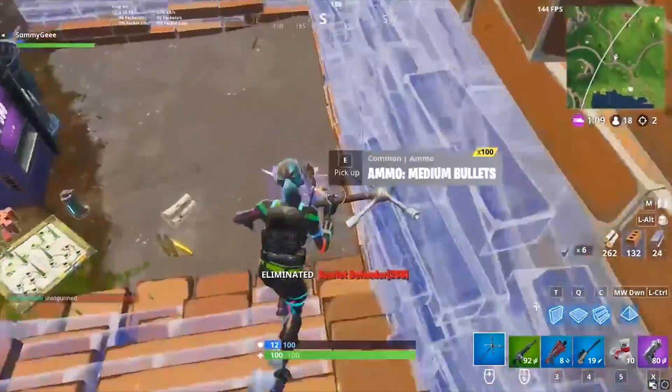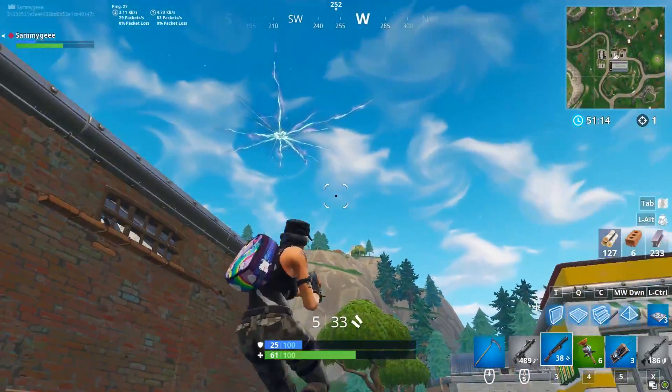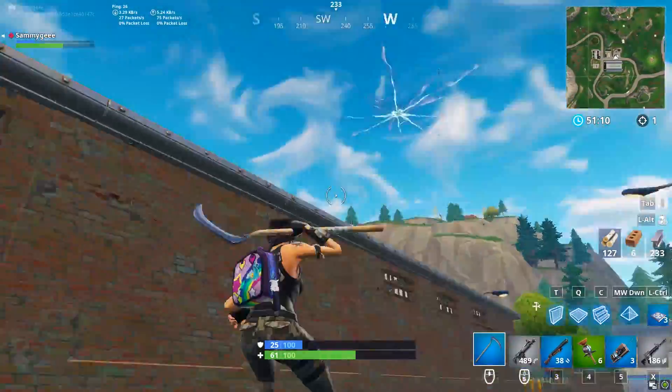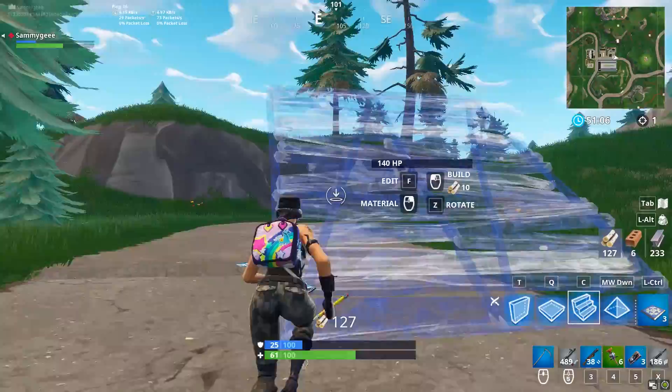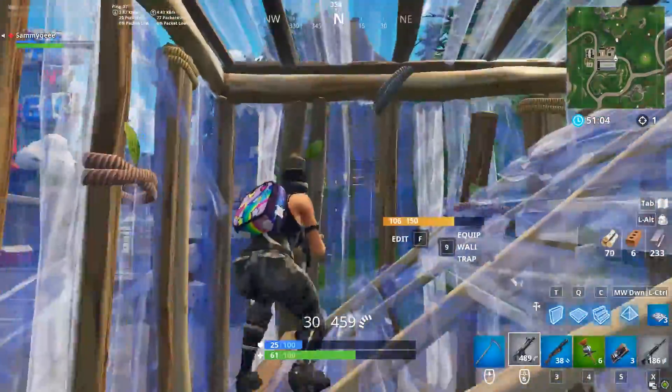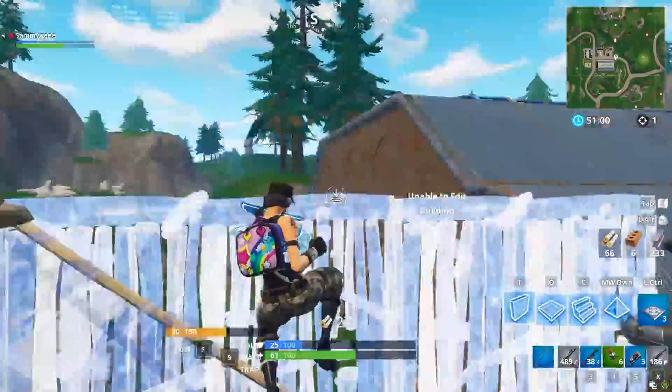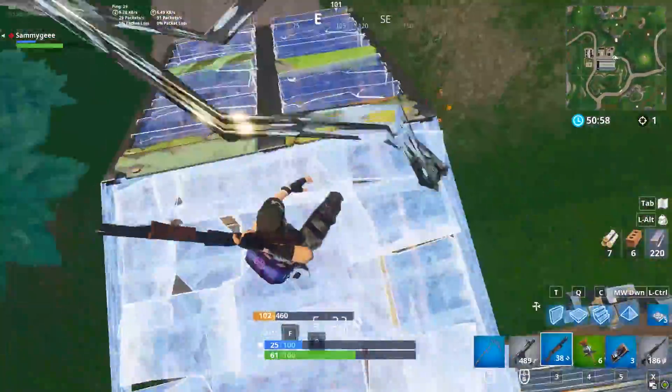There is no real way to counter this except for pre-building. As soon as you hear the rift activate, try to locate the player in the sky. If you see them diving towards you, build up a quick 1x1 and either place a trap inside of your 1x1 or a roof on top of you. This will provide cover from the initial dive and allow you to reset the fight on a fair playing field.